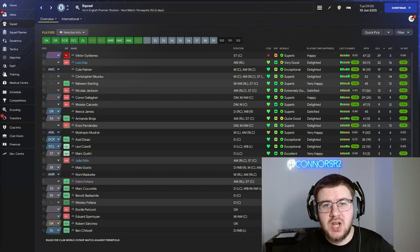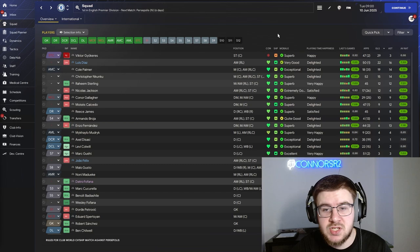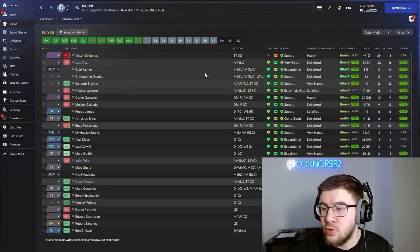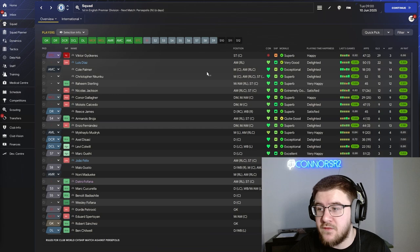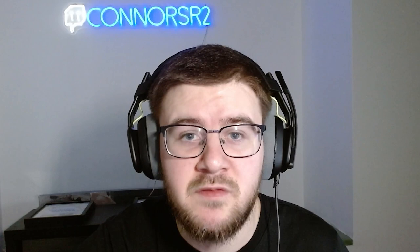Taking a look at the squad at the end of season two, the two new boys Victor Xokeres and Luis Diaz have absolutely flown this year. Xokeres comes away with 29 goals and three assists. Luis Diaz with 22 goals and 16 assists. Just behind them, Cole Palmer — who only started 18 games — contributed 19 goals and 14 assists. Christopher Nkunku had 15 goals and 14 assists, and Raheem Sterling 12 goals and 12 assists. Hopefully we can keep Luis Diaz into the third season.